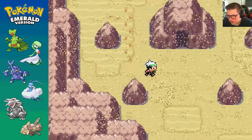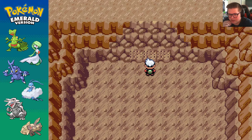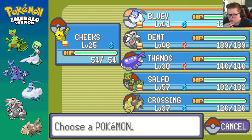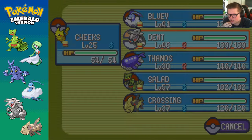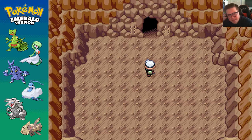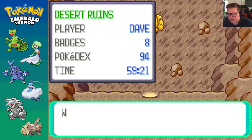So if we go down here, this was closed off beforehand but now it's open. If we read this, it just basically tells us to go one, two, one, two, and then we need to use Rock Smash. It opens that up and we go into a cave and looky looky, we've got another Regi.